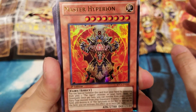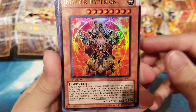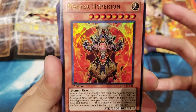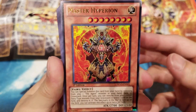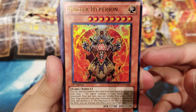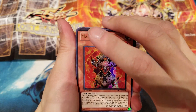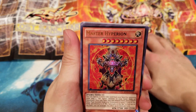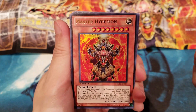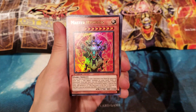You can Special Summon Master Hyperion from your hand by removing from play one Agent monster in your hand, field, or graveyard — very easy and simple to summon quickly. Once per turn, you can remove from play one LIGHT Fairy-type monster from your graveyard to select one card on the field and destroy it. That's a really powerful effect — being able to pop any card on your opponent's side of the field. And if Sanctuary in the Sky is face-up, you can activate this effect up to twice per turn.